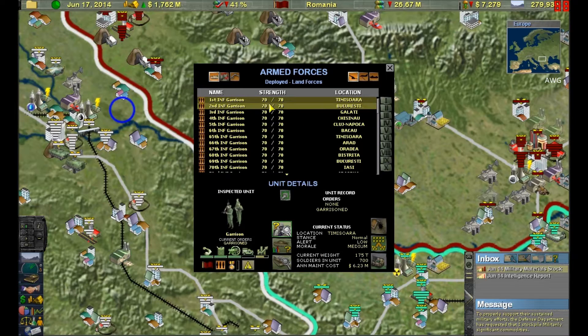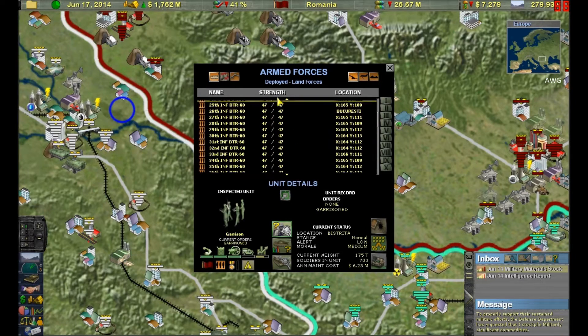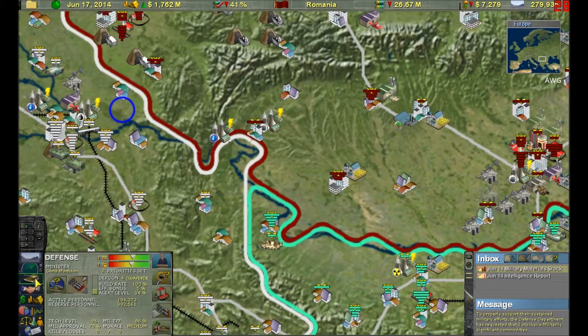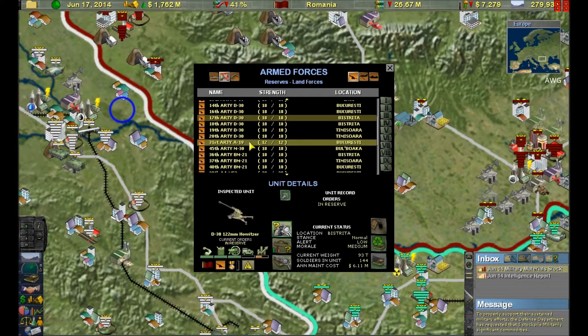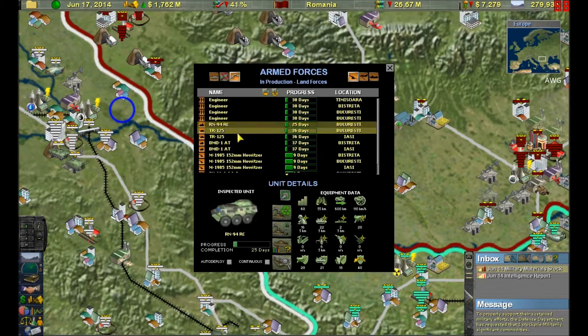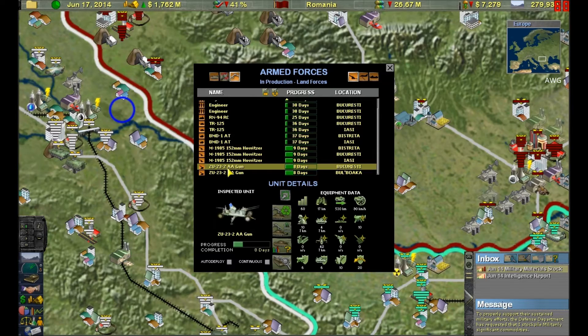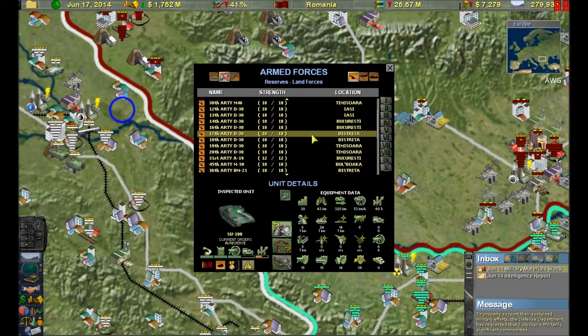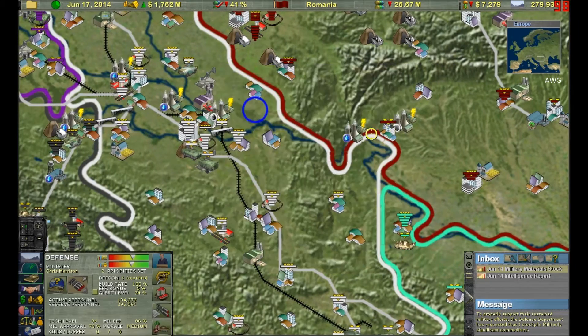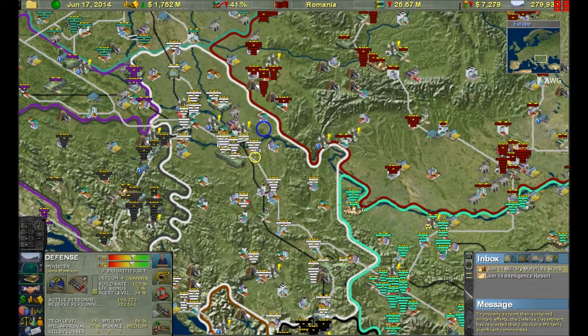My infantry units don't spin but look at that — that's pretty cool. The other Supreme Ruler games do not have that. You've got engineers, RN-94s, TR-125 tanks, BMDs, howitzers. I wish I could show you the T-55s but I already deployed them all. Some artillery units, the BM-21 rockets — those are pretty cool and neat things that 2010 has.